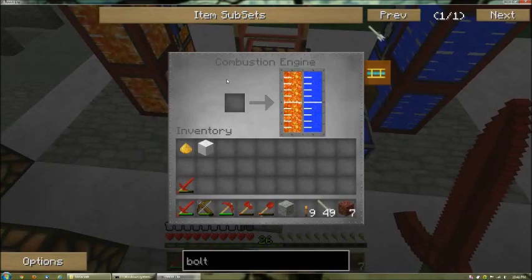I read that somewhere. You can also use oil, or all the way up to refined fuel which gives you something like 100,000 ticks per bucket. I'm using lava because I can get it in an unlimited supply and it's much easier to find and create than the refined fuel.